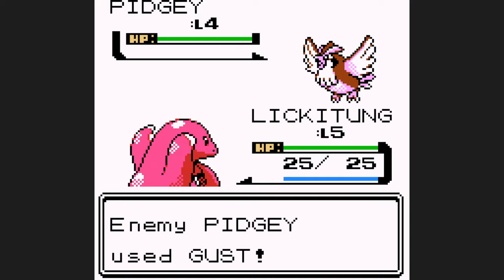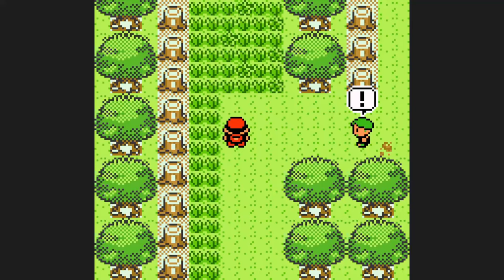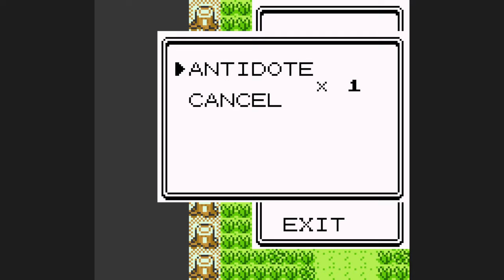One advantage Lickitung does have with its starting moveset is that Brock isn't too big of a problem, although we still have to do some early game training. I'm going to take on all of the Bug Catchers in Viridian Forest. I don't bother backtracking to the optional rival. But with battling all of the Bug Catchers, along with the Junior Trainer in Brock's Gym, we can reach level 10.